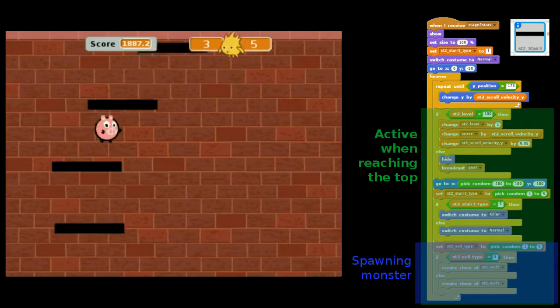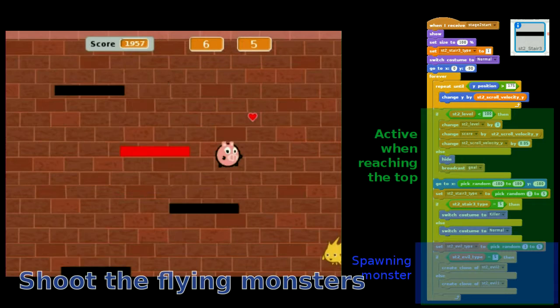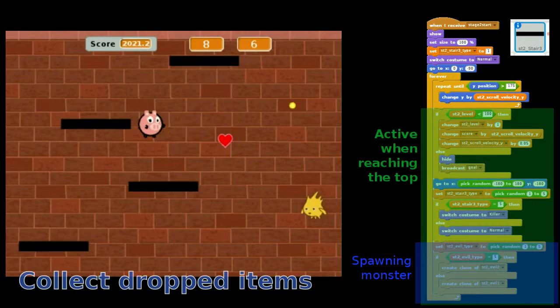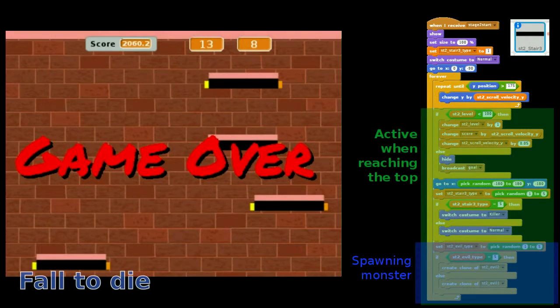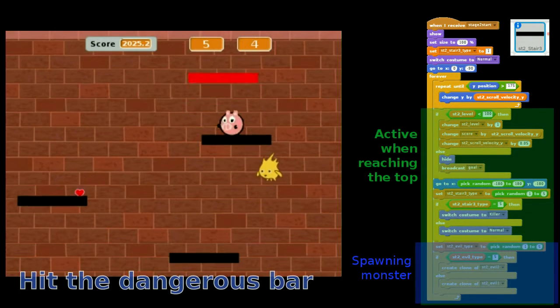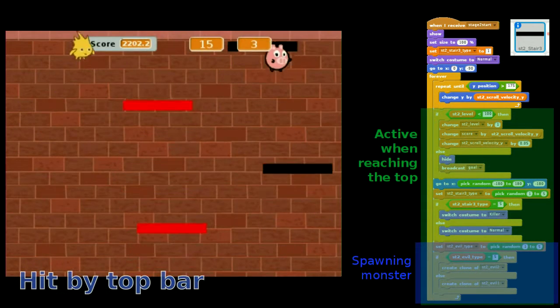The second stage involves the player jumping down to a lower stair until it reaches level 50, while also killing monsters for an extra life at the same time. Spawning monsters is an innovative feature of this stage.